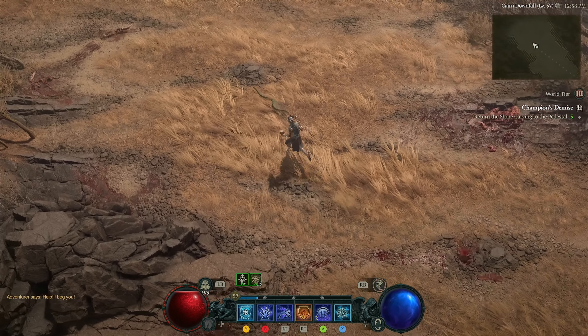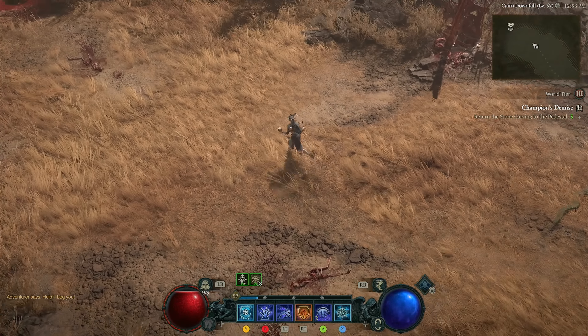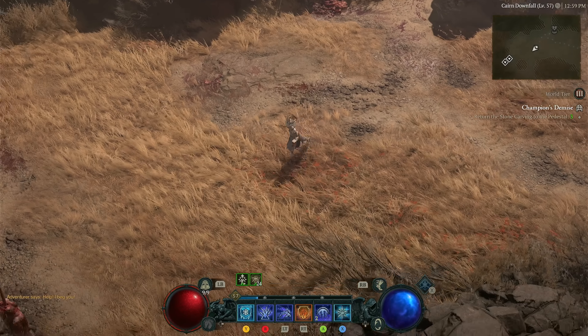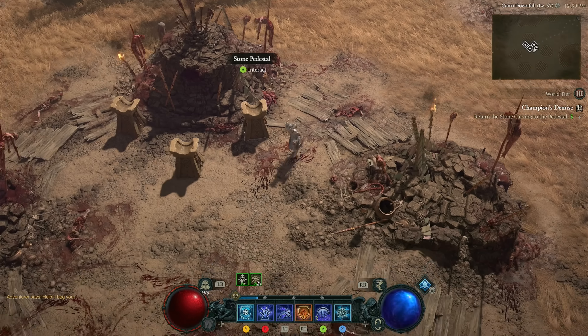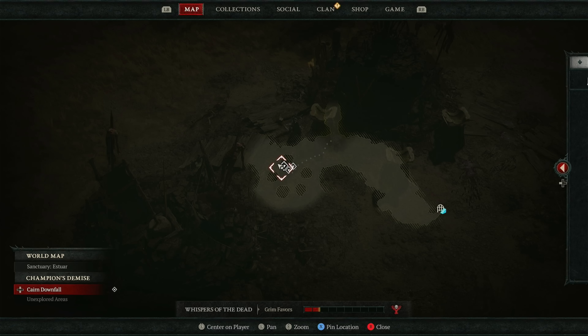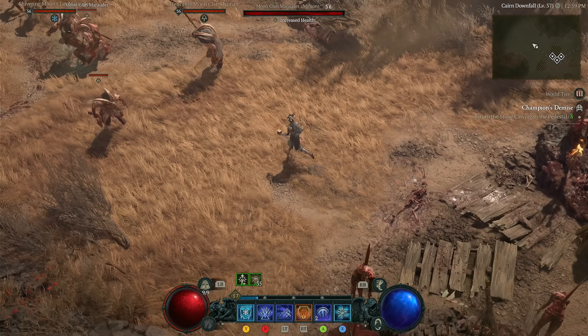Getting into the dungeon, only about 10 steps in we are going to find the middle of the map, and we are going to see some pedestals for some stones that you can find in the dungeon as well. This is how you unlock the boss room, so we are going to just ignore this — it simply doesn't give enough XP for the time investment it takes to put all the stones on the pedestals.